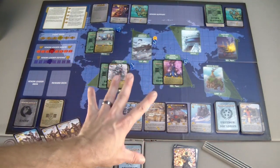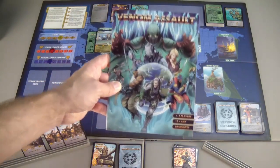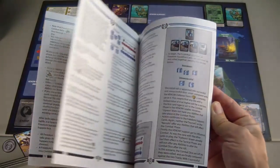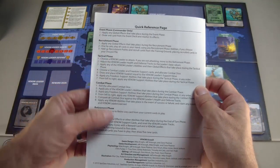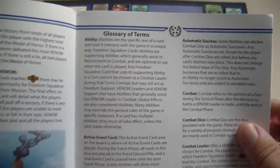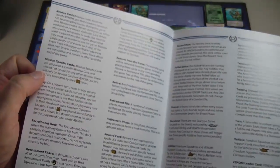Freedom Squadron has won the game and thwarted Venom - we met all four victory conditions, got all of the control cubes, and liberated Venom Island. Final thoughts on the game starting with the rulebook: it is laid out very well, easy to follow along, with great examples of play for each section, a really nice reference on the back, and a nice glossary of terms that defines every word that comes up on cards or during gameplay.